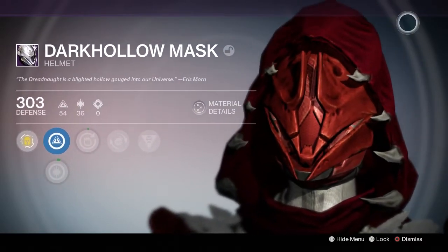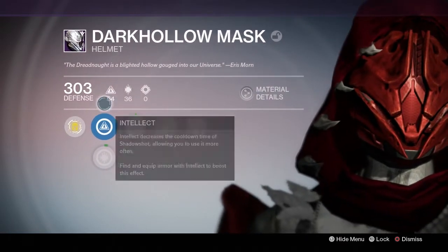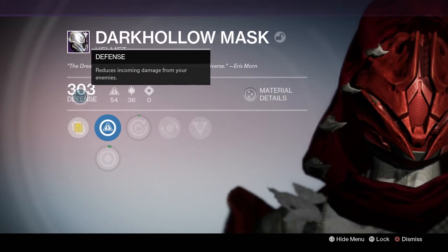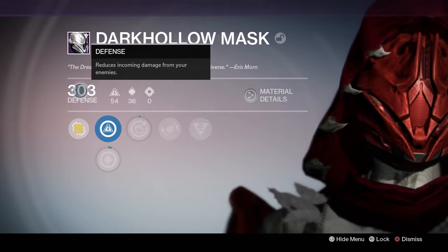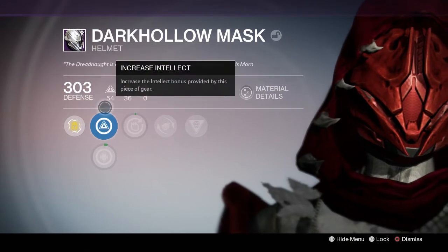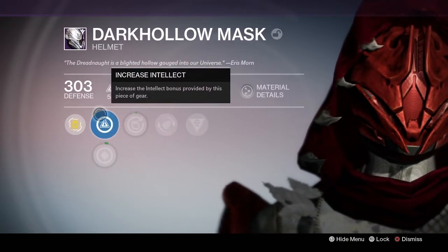It looks cool. Some people say it looks like a vagina, but that's because they're jelly — they don't have it yet. Anyway, I'm still glad I have it. So mine came with a defense of 303. 300 is the minimum for the raid stuff and 310 is the max. I got 303. I'm okay with that. It's not too bad. It could have been higher, but whatever.